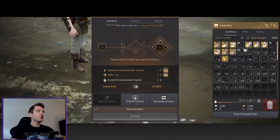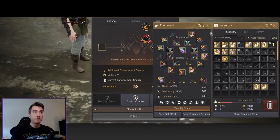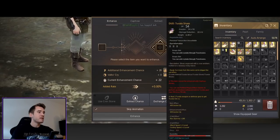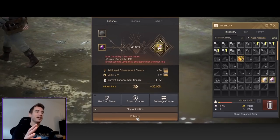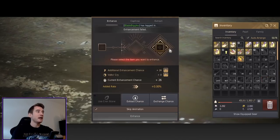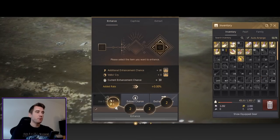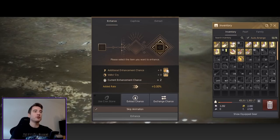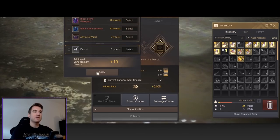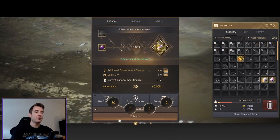When going for DUO I would suggest using the 10 stacks you get, and when going for TRI use your 20 stacks. I would advise you to force it 100% if you have enough stones, but I don't right now. If you don't have any more 10 stacks, you can take out your armor stones and make a 10 stack, apply it, throw it back in, and click again. You can also stack on top of an existing stack — I've got a 10 stack I'll add to.